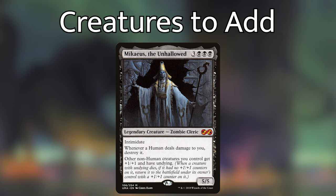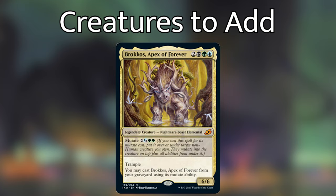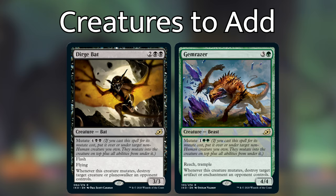Let's talk about some creatures from the new set that slot right into this deck. Brokkos, Apex of Forever is a 6/6 for 2 generic, 1 black, 1 green, and 1 blue with Trample, and you may cast Brokkos from your graveyard using its mutate ability, which costs 2 generic, 1 blue-black hybrid, and 2 green mana. This is another great way to get around our deck's inherent weakness. Other mutate creatures include Dirge Bat and Gemrazer, which both have abilities that say 'whenever this creature mutates, destroy something.' Dirge Bat destroys a creature or planeswalker, and Gemrazer destroys an artifact or enchantment. Both have decent bodies with great abilities.